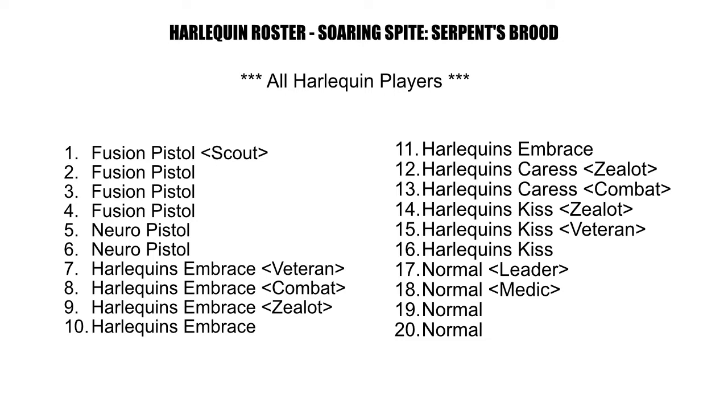Positions 12 and 13 are Caress Harlequin Troops at 15 points each, containing a Zealot and a Combat Specialist. Positions 14 through 16 are Harlequin's Kiss Troops at 16 points each, containing a Zealot and a Veteran. Positions 17 through 20 are Normal Harlequin Troops including a Leader and a Medic Specialist. You'll notice this roster has no model type variety — you only have a Harlequin player, with the cheapest at 12 points and the most expensive I'm using at 16.